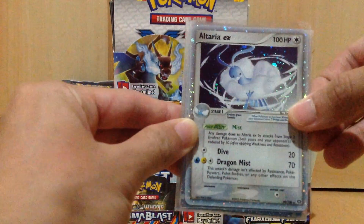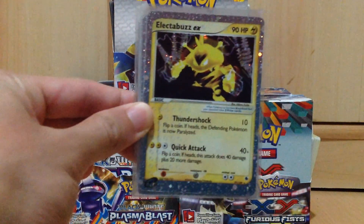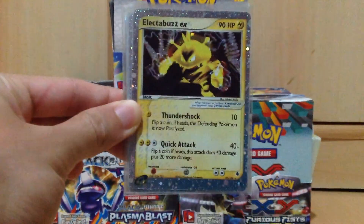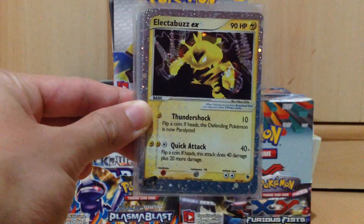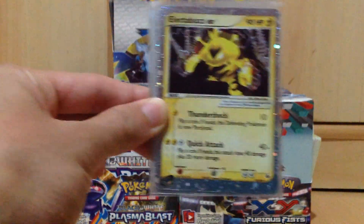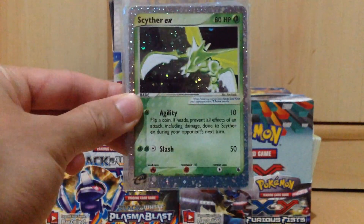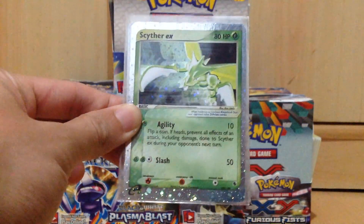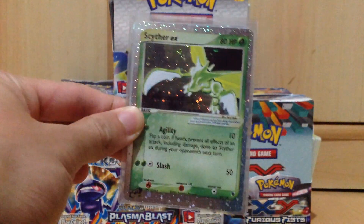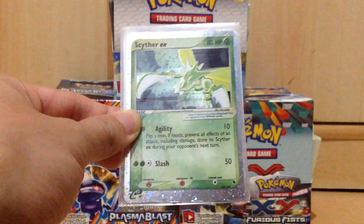All these are in extremely good condition. Appreciate the owner for taking care of his cards. Next up we have an Electabuzz EX from EX Ruby and Sapphire. Very nice. And next we have a Scyther EX, which is cool because I remember Electabuzz and Scyther being rivals in one episode of Pokemon.